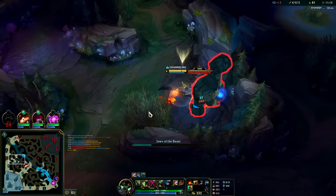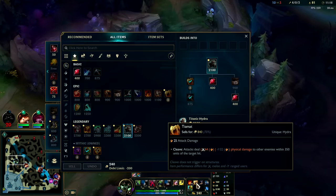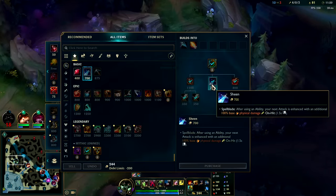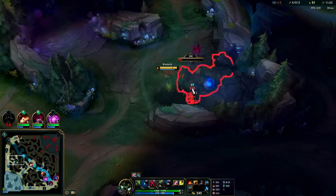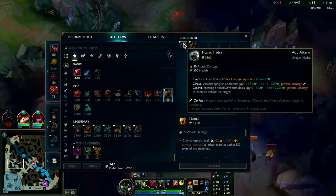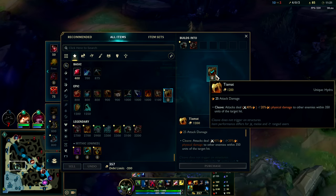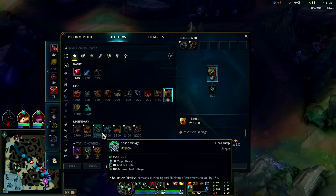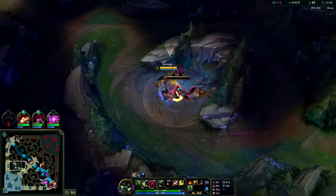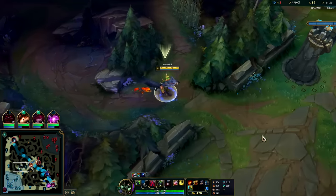Now if you're super far behind, this build is still good because once again you get your Tiamat — you need it — and then you can get Sheen. Even if you're super far behind, just Tiamat plus Sheen is still way cheaper than Titanic, right? Because Titanic still costs 2100 gold, so you still need 2100 gold after Tiamat. So picking up 700 gold on Divine is not a big deal and it gives you loads of burst, because when you're ganking, people are trying to get away from you — you need burst to kill them.